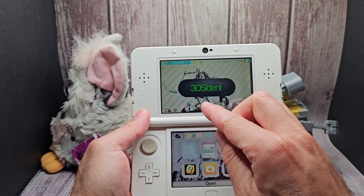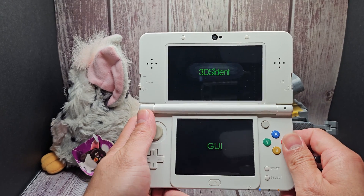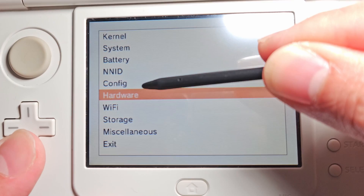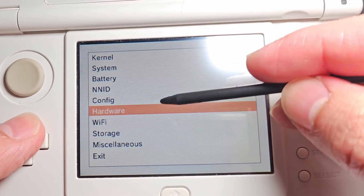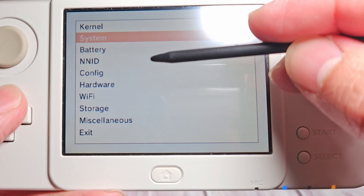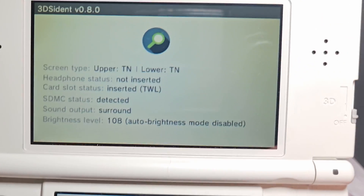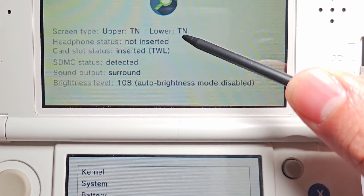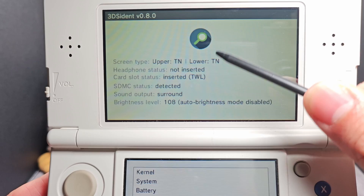The last app I want to talk about is called 3DCident — however you pronounce it. I found this app through a friend, and it just gives you information on your 3DS: the kernel, the system version, your device ID, your battery percentage, and your WiFi info — which is useful for the NTR Boot streaming app. It even gives you info on what kind of screen you have, whether it's an IPS or a TN screen, if you weren't 100% sure just by using your eyes.